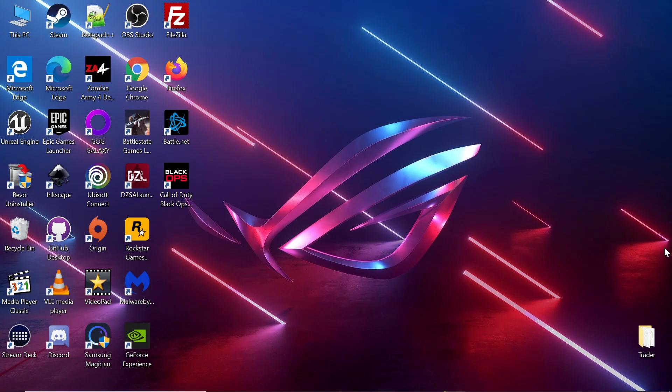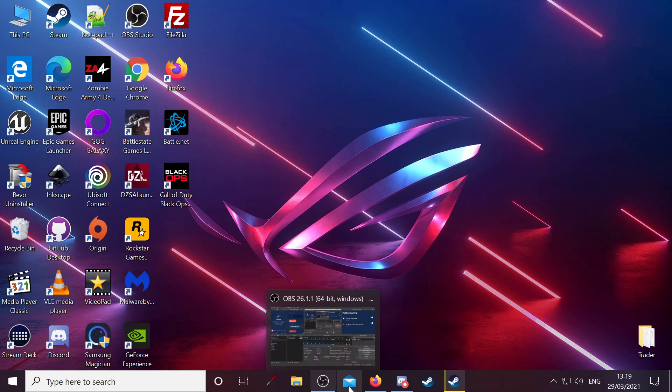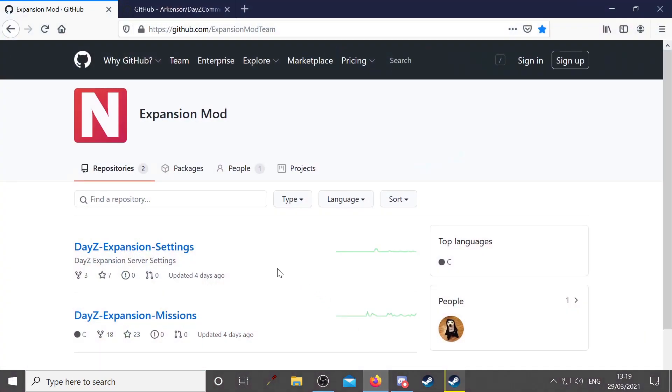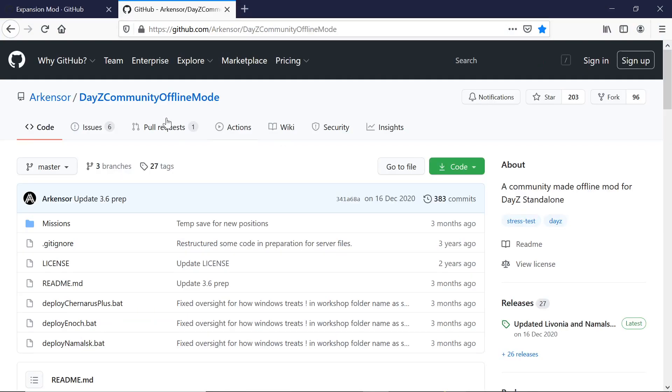Hey folks, Garter again. I want to do a remake of the video I made for community offline mode and expansion comp, and try to explain them all a bit better this time. I was never really happy with that old video, so I'll try to do an updated version of it. The first thing we're going to want to do is download the mission files for expansion comp and the DayZ community offline mode.